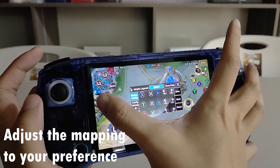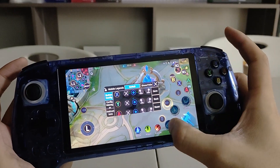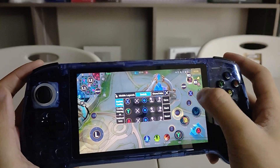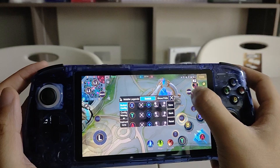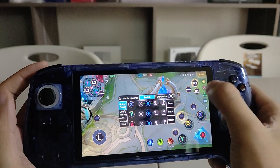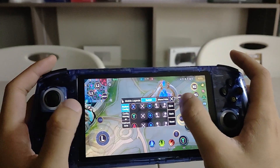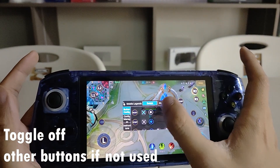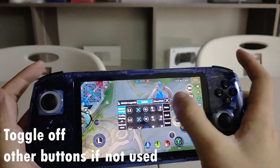Then try to estimate your controls. For the controls: Y, A, X — like that. As for the items, you can set it like that. Then for other controls, you can just toggle them off like this.